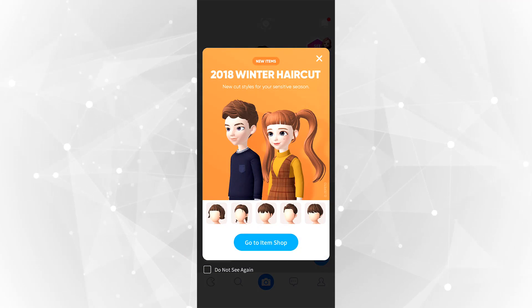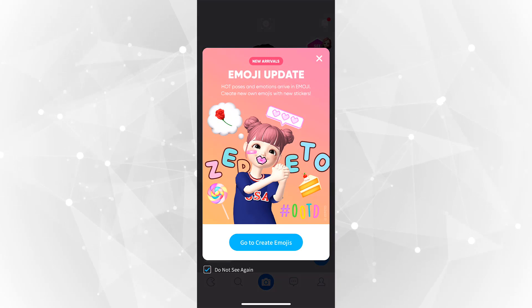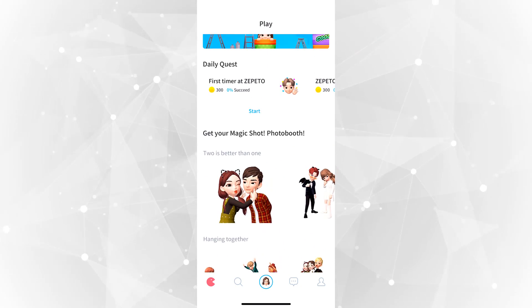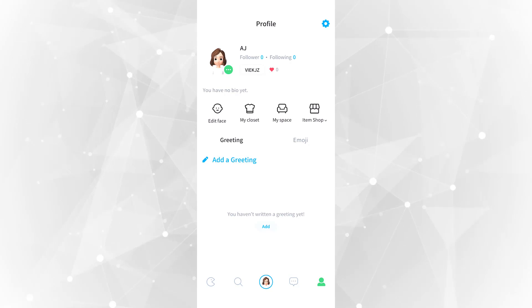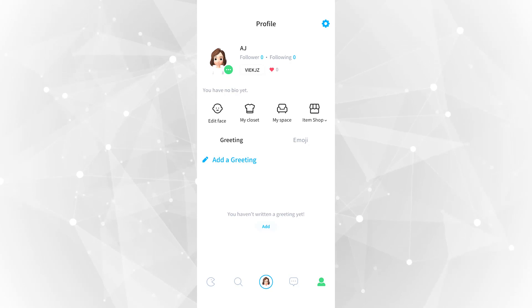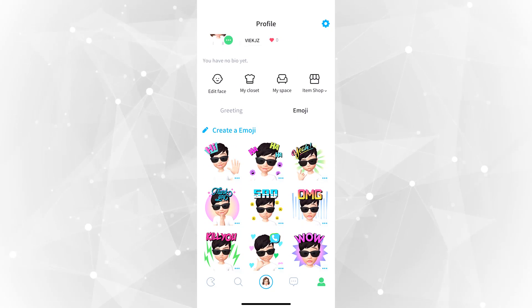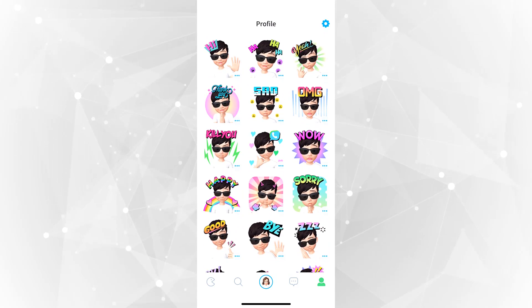Another issue is that even though I selected 'don't show again' probably 50 times, I still ended up receiving ads — ads to just buy new things — and it's really, really annoying. There are also Bitmoji-style emojis. I'm pretty sure there's a keyboard for it, though I'm not too sure — I haven't looked into this app too much.